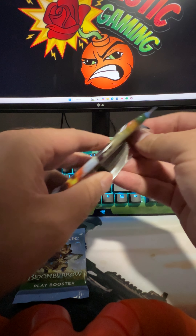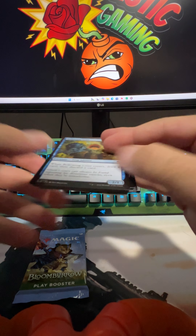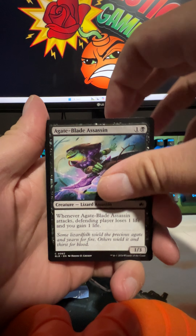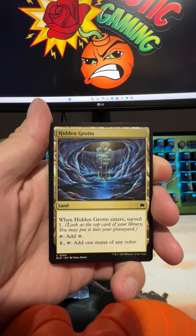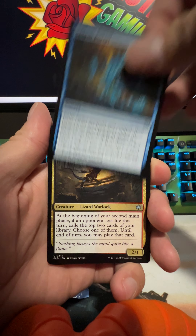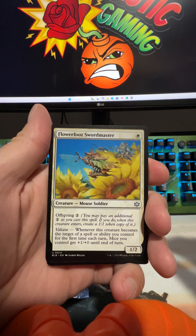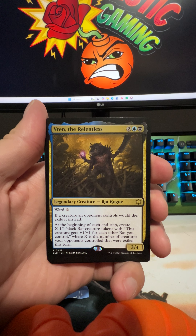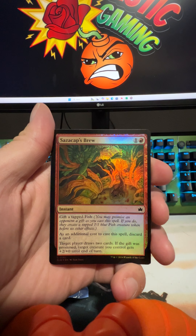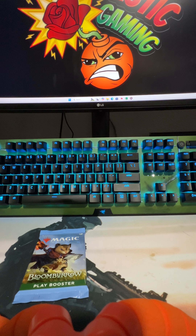We're down to our last two packs — maybe we can get some better cards. One mythic hit out of the packs so far. There's a land, Splash Patrol for our first uncommon, Mentor again, Shortbow, the Sword Master, then Vryn the Relentless as a rare hit. We got a full-art Forest, a foil, and there's your art card.